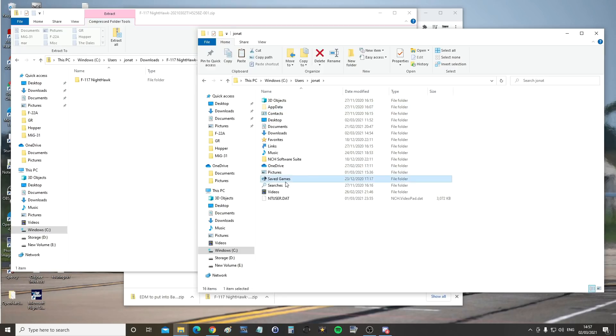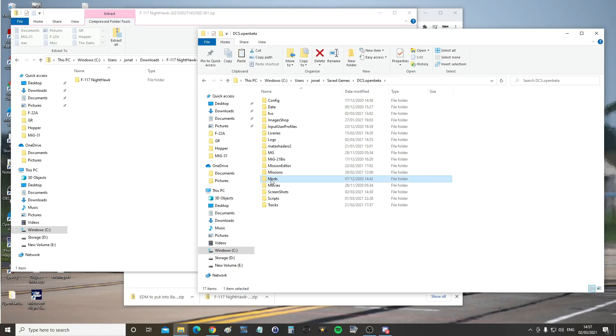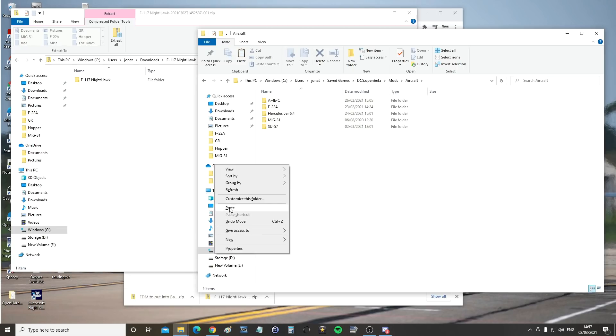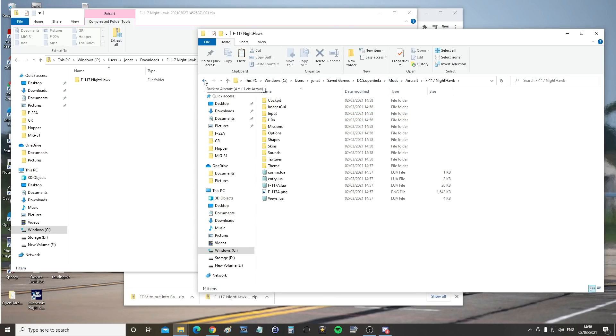My user saved games — for me DCS open beta, it may just be DCS for you. Go to the Mods folder — if you don't have it, make it and call it exactly that. Within that, the Aircraft folder — if you don't have that folder, please make that exact folder. Then right-click, paste, and give that a few seconds. We now have the basic mod, the F117 Nighthawk mod folder, inside our mods folder in our saved games.